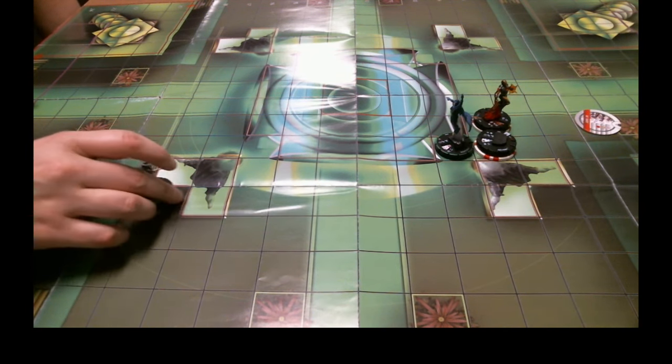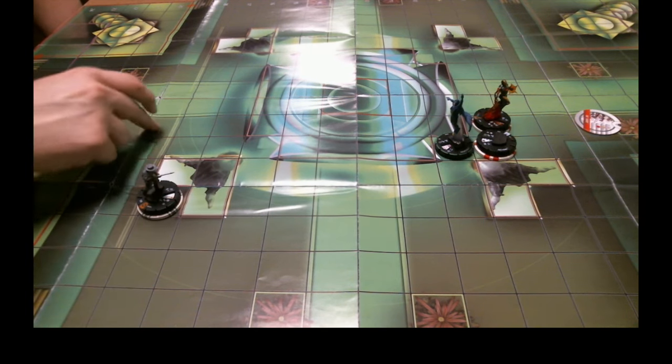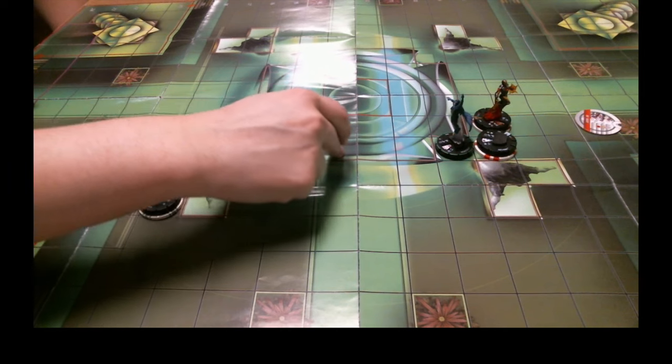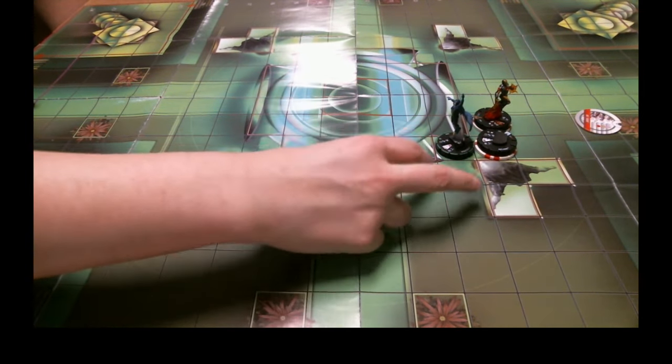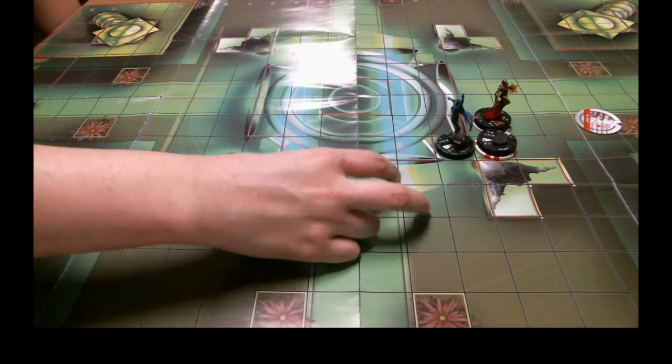Alright, I'm going to move Jonah up 13 squares. Man, that would... that's a long shot. But you know what? We're going to do it — moving 13 squares out for the attack.